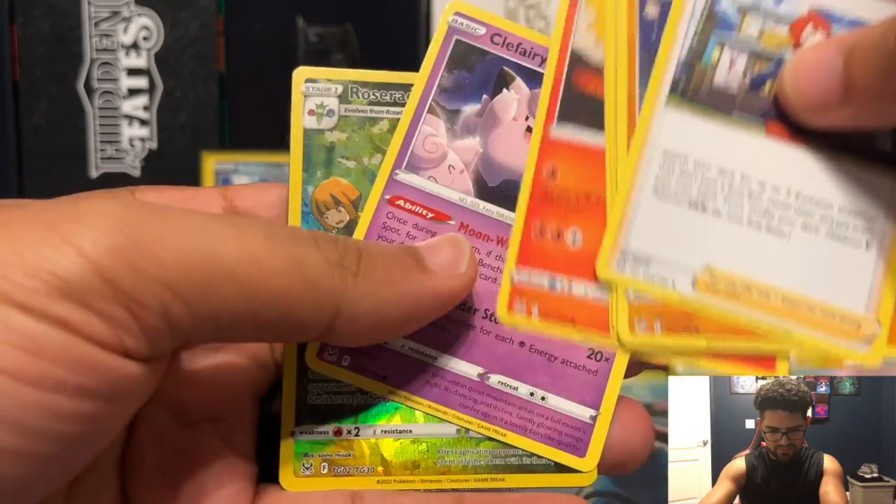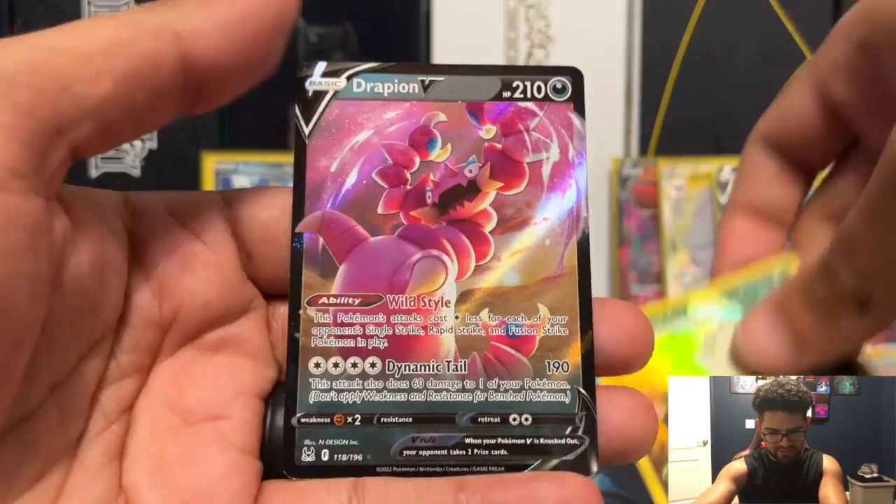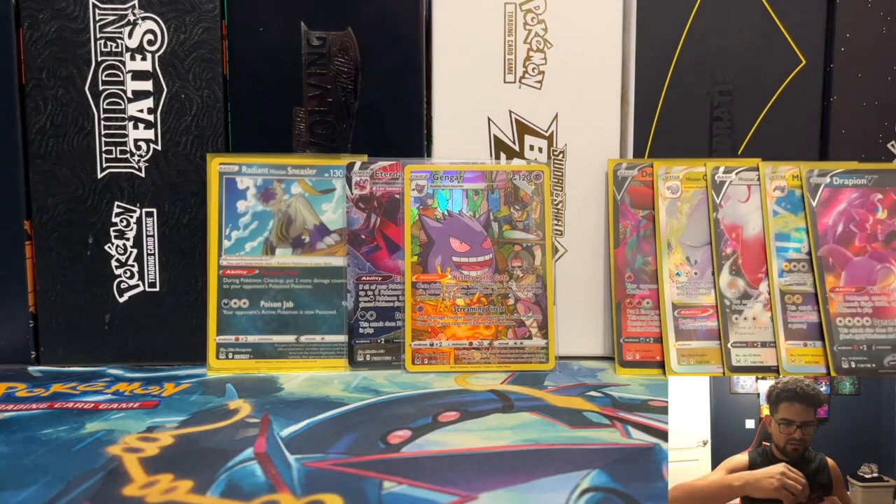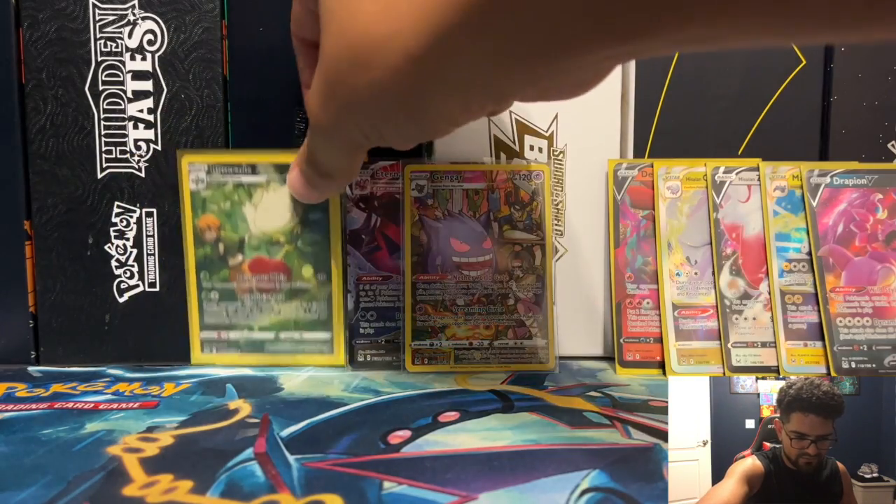Skip to the back — Rose raid character. Another Drapion, and Drapion are like the two trolls in this set — definitely the two trolls in the set. Drapion V and the damn Gojo.